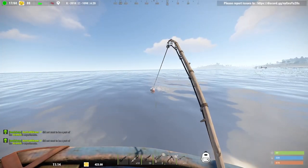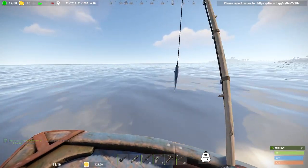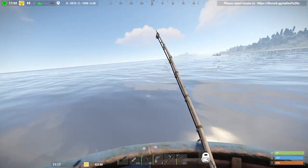Use your A and D keys to angle and pull the fish from one side to the other. But if you do this too much you risk the line snapping, so you have to release the pressure on the fish every now and again. It's almost like real life — pull, let go, pull, let go, pull, let go.